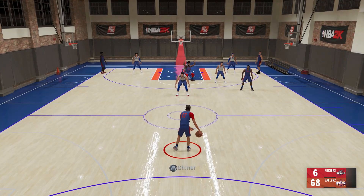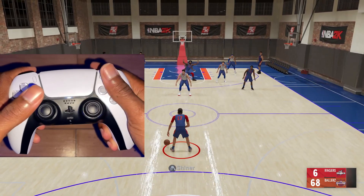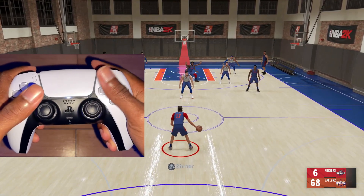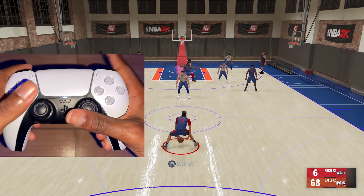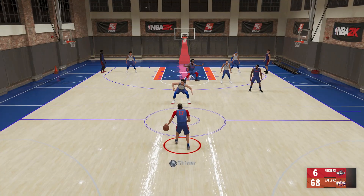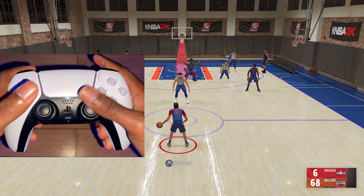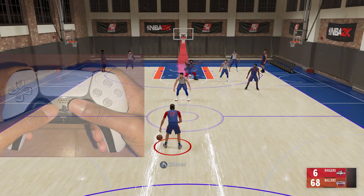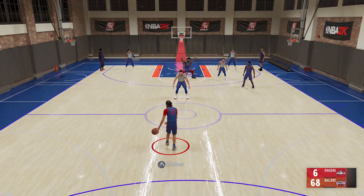This next combo is very similar — all you're doing is if the ball is in my right hand, flick my right joystick diagonally down doing the between the legs move, and as soon as it touches my opposite ball hand, flick my right joystick up and immediately flick my right joystick down. So it's the same combo but instead of doing a D-Rolls at the beginning, you're doing between the legs into a Baron Davis into a behind the back. Just make sure you got Quick Chain on Gold or Hall of Fame, because without it you'll have issues.